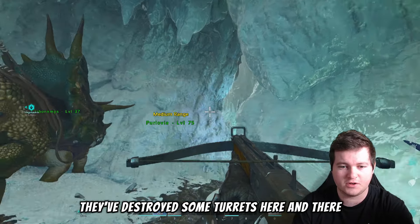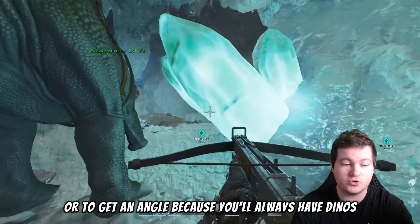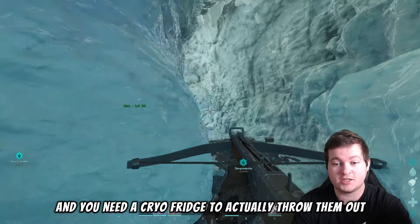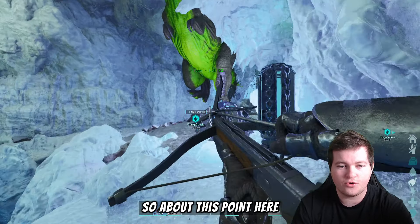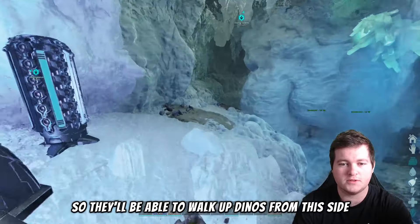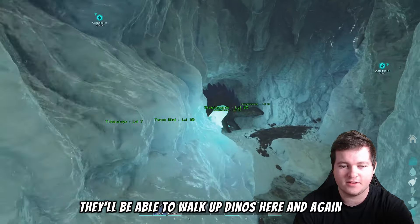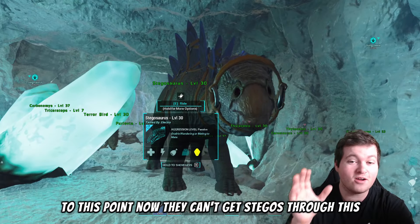You're going to get pushed back to this point as an attacker. They've destroyed some turrets in the ground here, they've destroyed some turrets here, and they're throwing grenades. Now they need to soak. It's really hard to throw out cryopods here or to get an angle, because you'll always have dinos in range and you need a cryo fridge to actually throw them out. In ASA there is a cryo fridge here, so about at this point they'll probably be able to throw cryopods and walk up dinos from both sides.